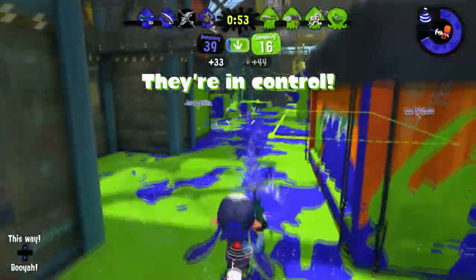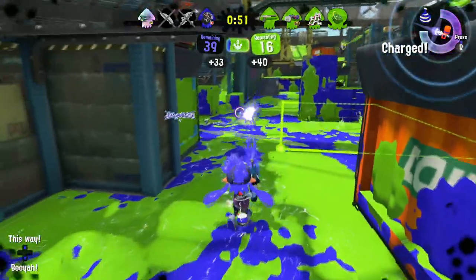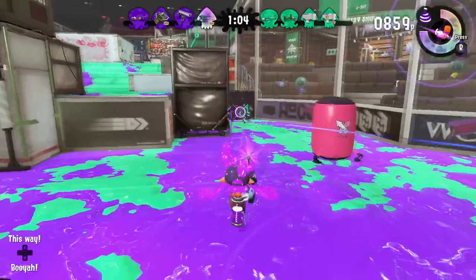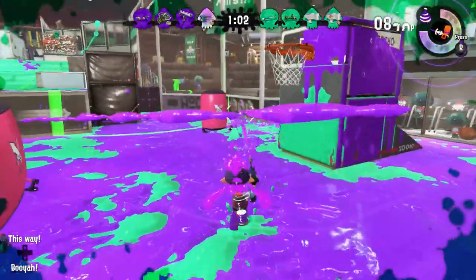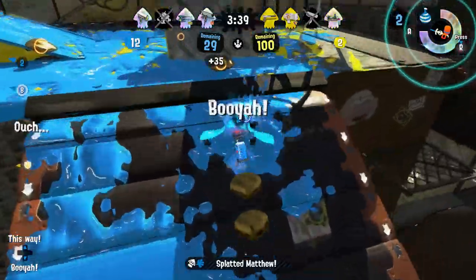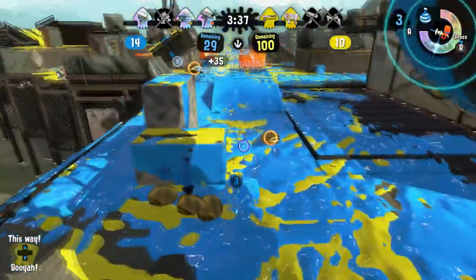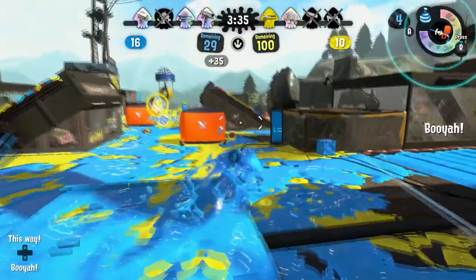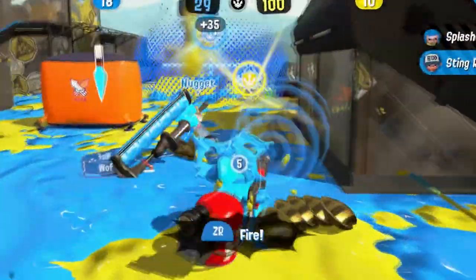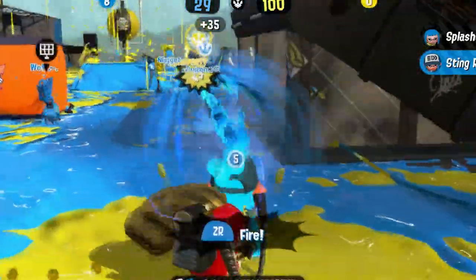Well, we've got a classic on sale today to help you soar ahead of the competition: the Custom Jet Squelter. This is a weapon that screams range. It's got shots that go far, a sub-weapon that you can throw as far as your cephalopod eyes can see, and a special that can be fired absolutely anywhere that you please.